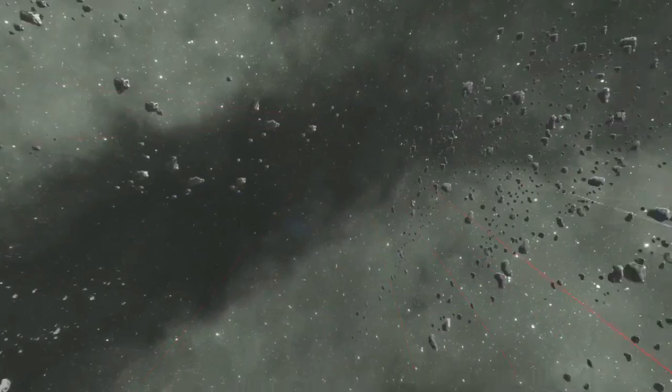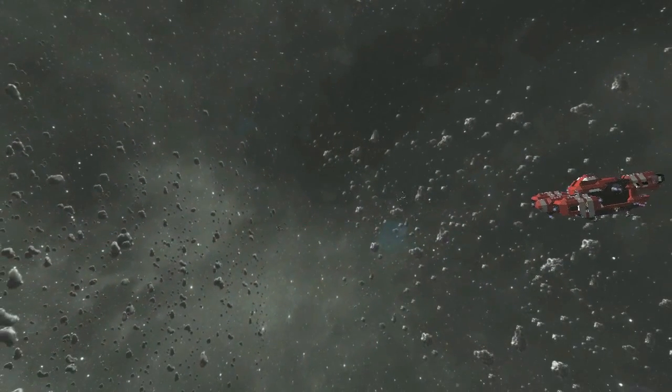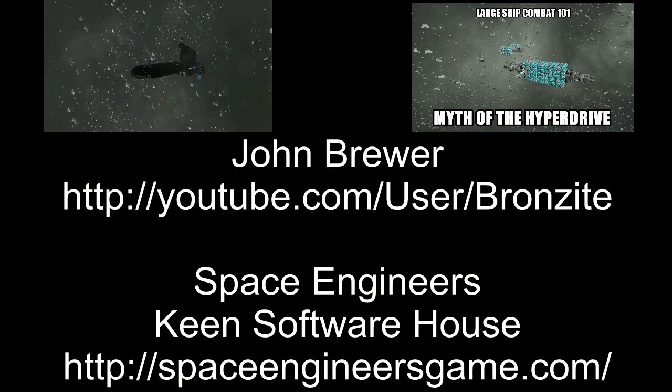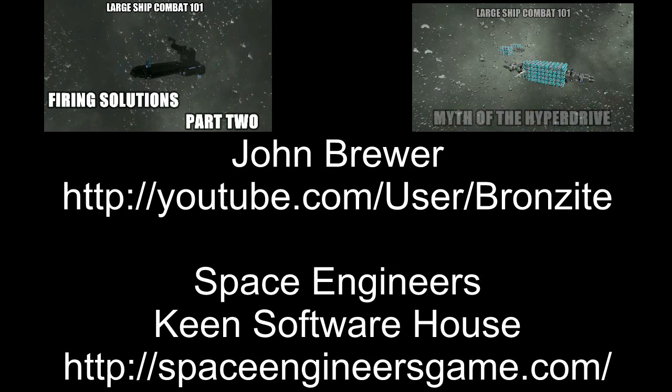Note that this kind of evasion only works well on missile turrets. Gatling turrets appear to spread fire widely enough to hit even fast-moving targets. This has been a brief review of the mechanics of automated turrets in Space Engineers. Thank you for watching. I'm John Brewer. Come and learn from my mistakes.